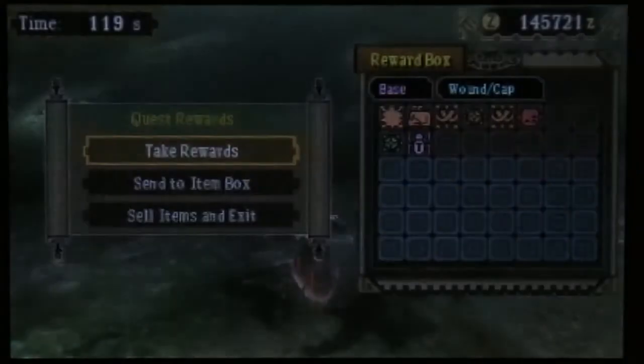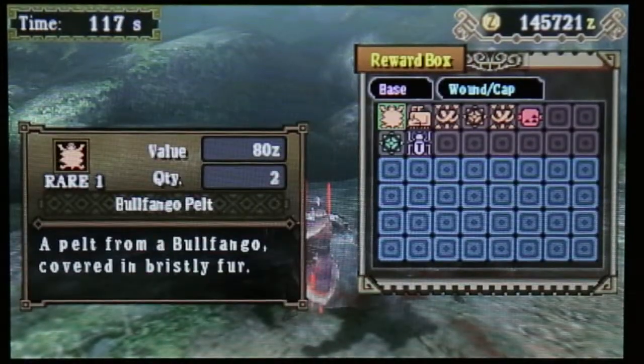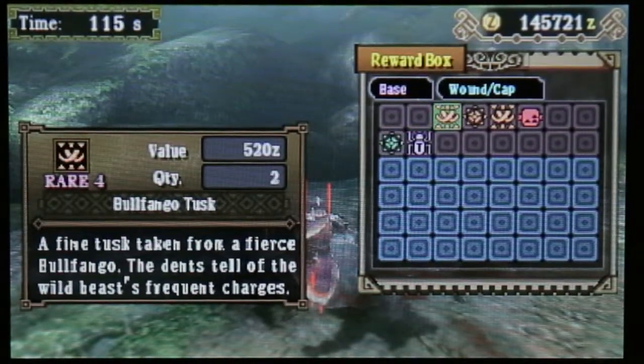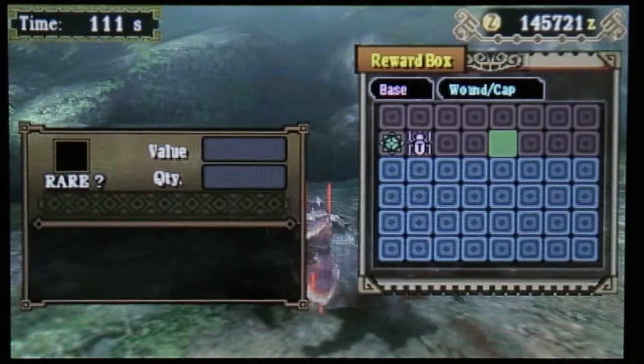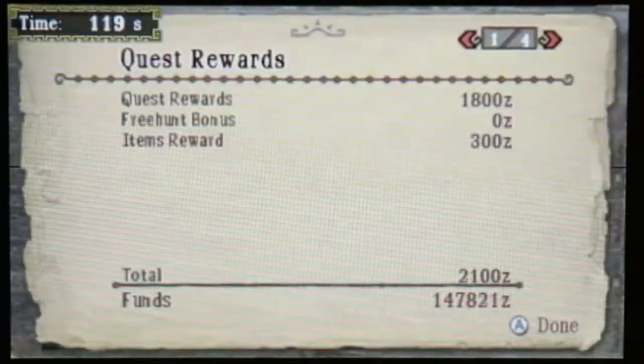That was pretty fun actually - slaying those Bullfangos. We got: Bullfango Pelt, Bullfango Head, Bullfango Tusk, Advanced Armor Sphere, Bullfango Tusk, Raw Meat, King Scarab, and Armor Sphere Plus.